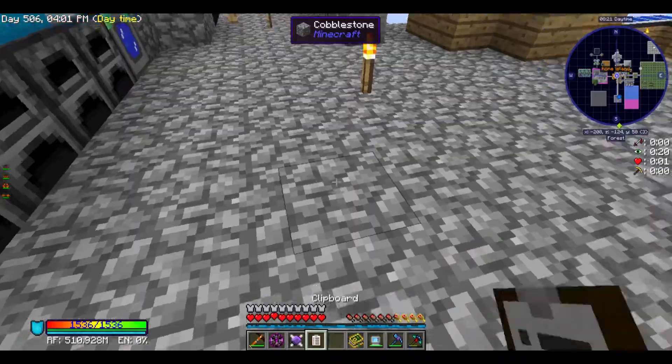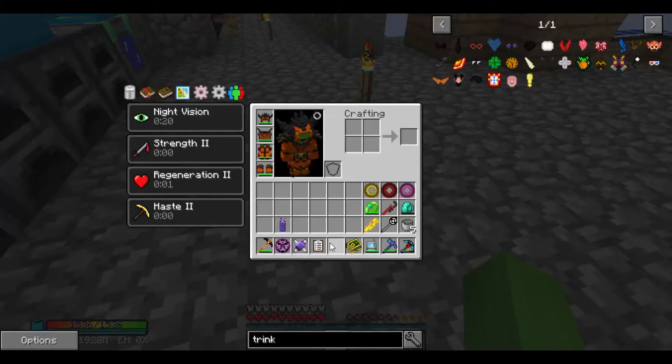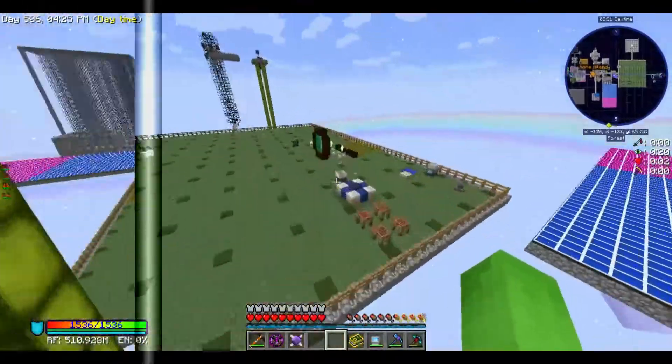Let's look at the checklist — make baubles: check. The only other thing that was an actual achievement — still waiting for more things.